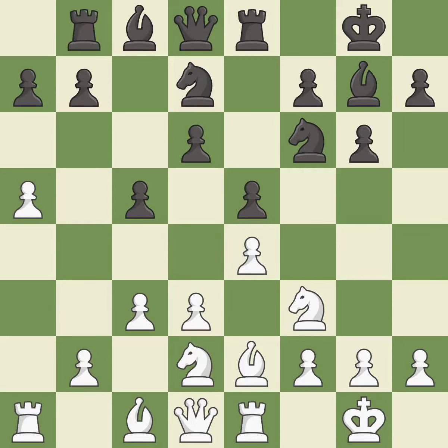This activates a rook by developing it off of its starting square. It is excellent. This is the strongest option — it is best. This maintains the balance in material with a good trade.